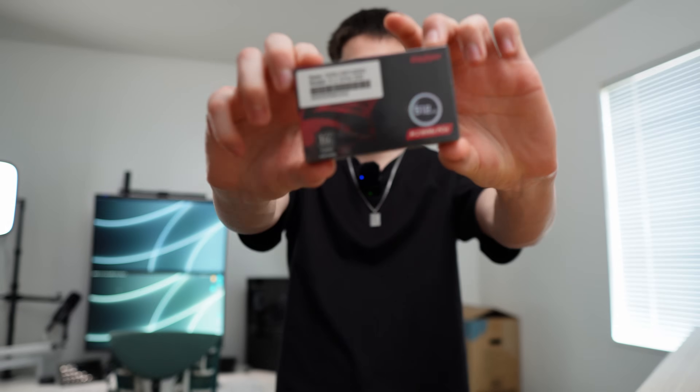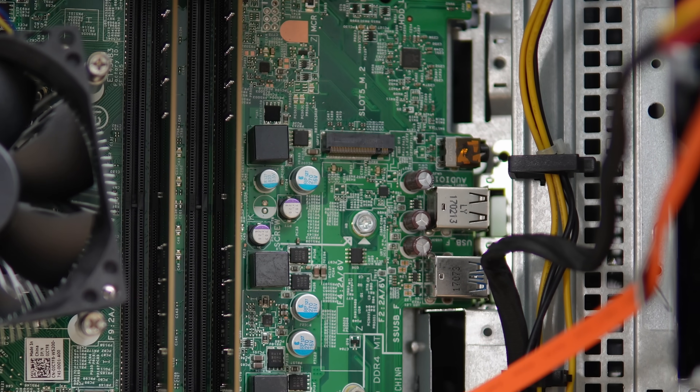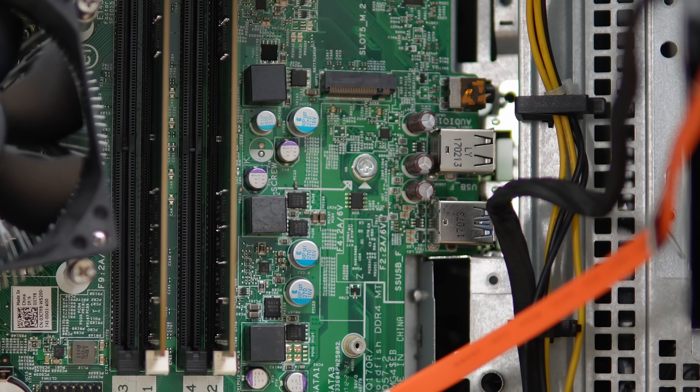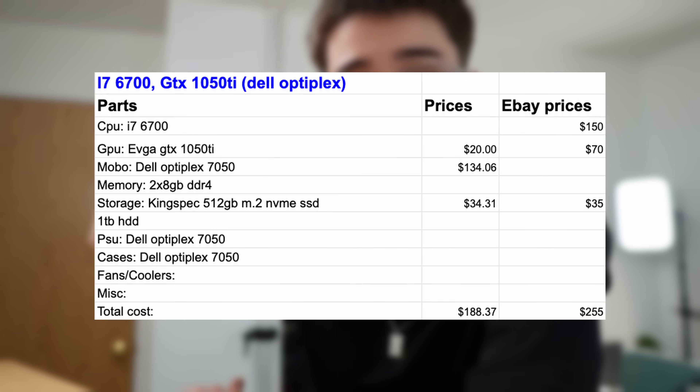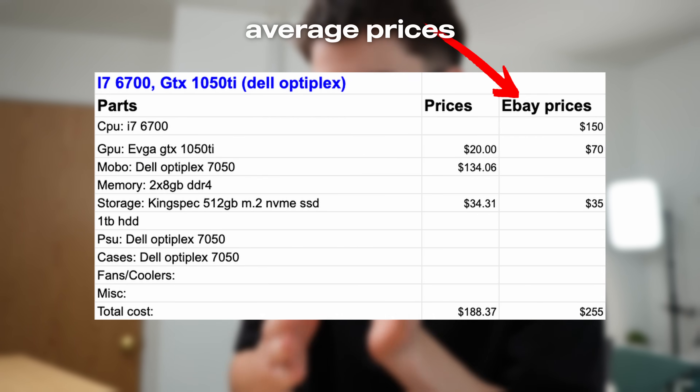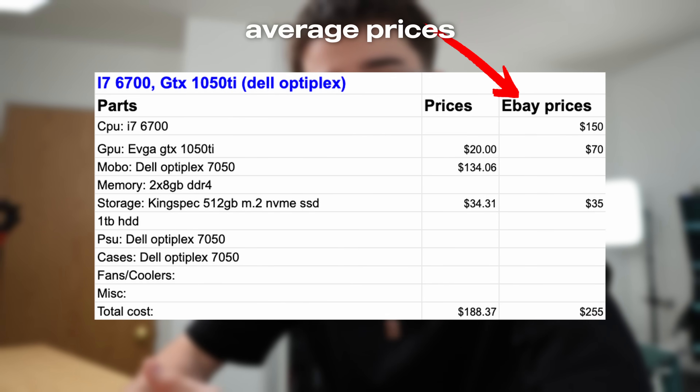Now finishing up the build, I bought a 500 gigabyte M.2 SSD, and luckily this Dell Optiplex does have an M.2 slot, which is a nice plus. If the Optiplex you buy already comes with an SSD, then you can skip this step and save yourself a little extra money. My total cost was $188.37, and if you're to buy everything I have linked down below, you'll spend right around $250 to $300, and the reason I'm telling you my build price is so you know you have potential to build it for cheaper.